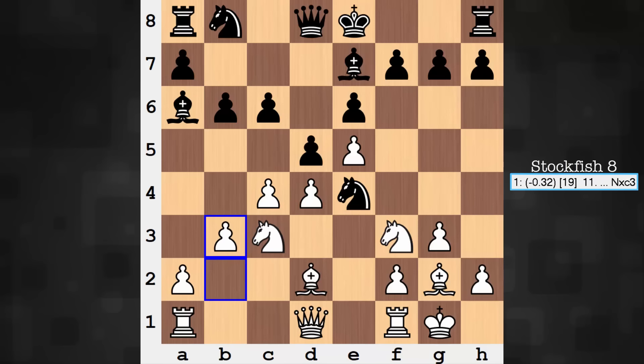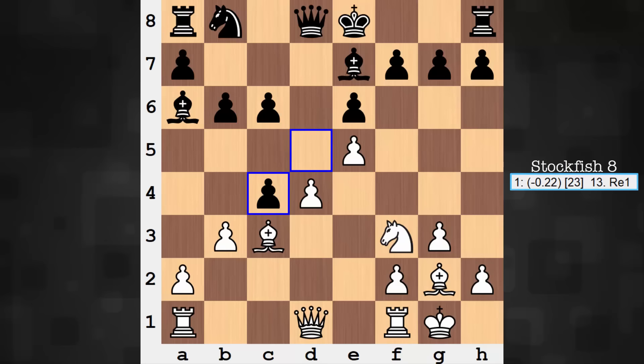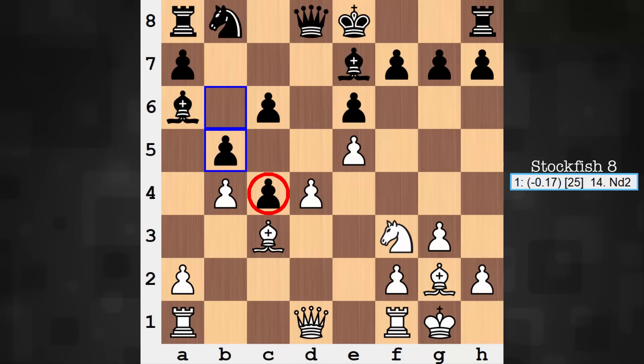B3 is the reply. After b4, black can capture on c4. Black needs to address the pressure on e4, so the knights are exchanged, and only then d-takes-c4. One more move: b4. White is down — not only is white down a pawn, but white has to now contend with a protected passed pawn. That's not just any pawn.